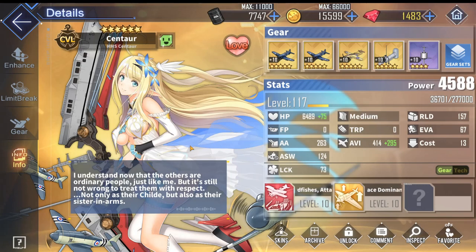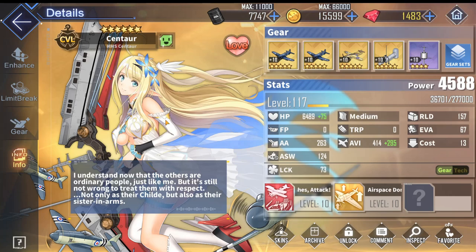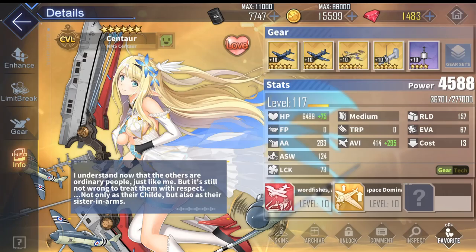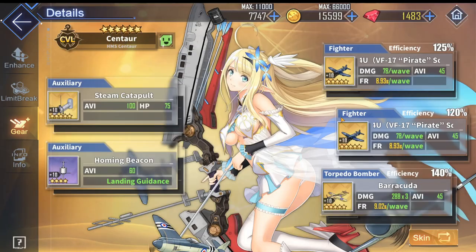Her builds are generally focused around getting her yellow skill, airspace dominance, out before the other backlines. Basically you would want a pretty fast airstrike so that her skill can trigger first, and then the rest of the backline will get buffed by this yellow skill. It will normally come naturally due to Centaur's double fighter setup, which will usually launch an airstrike before the others.